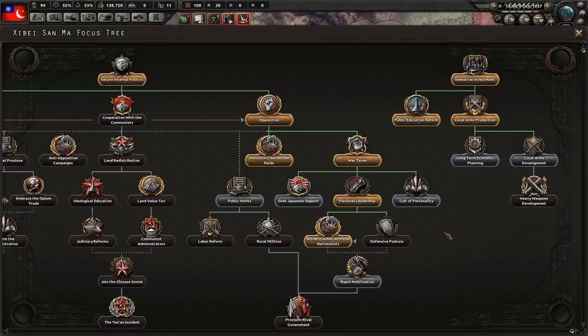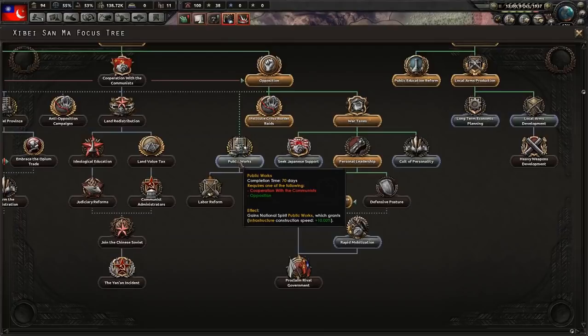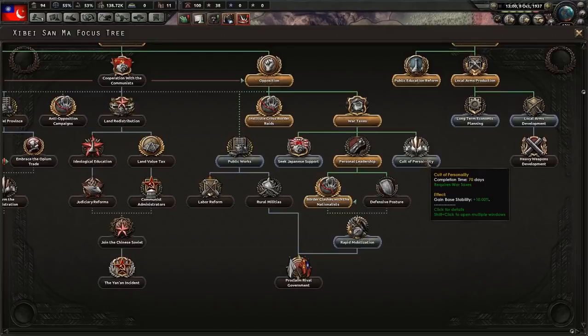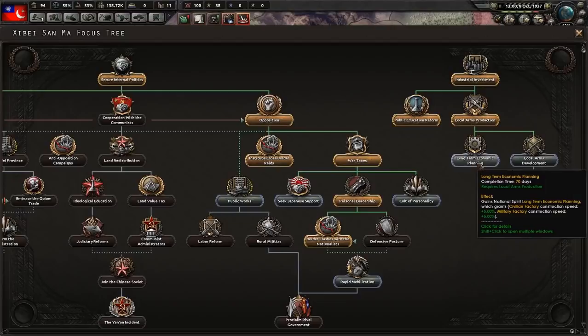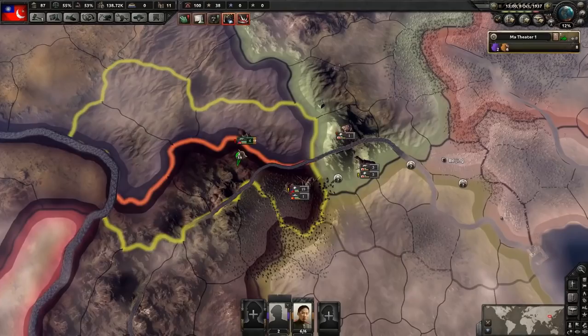Once you form China by going for proclaim rival government, you lose this warlord focus tree — so any bonuses you didn't choose, you can't get back. Stability is honestly not that useful because the mainland China focus tree has lots of things that boost stability. The extra 5% construction for military factories is okay but not great. I'm going to go for public works, rapid mobilization, and rural militias.